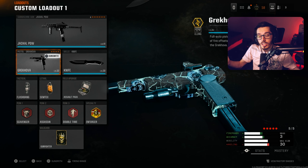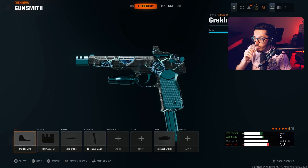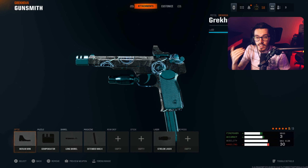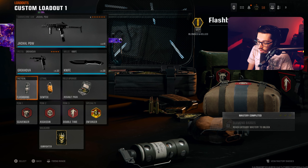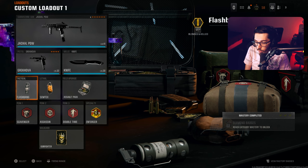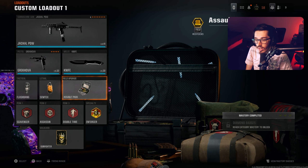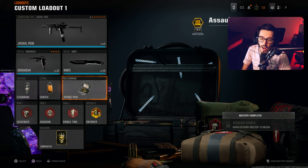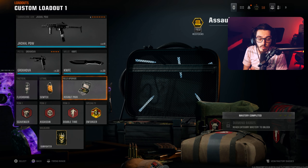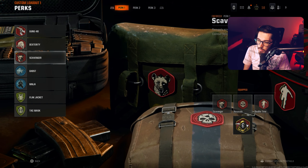For the rest of the class setup, I have a back-pocket Greko as a secondary — you can copy all the attachments on screen. I have Flashbang on; I know a lot of people like running Stim Shot, so throw it on if you prefer that. Semtex is very OP — the grenades in this game are absolute nukes. Assault Pack lets me get more ammo if I run out, which happens a lot going on streaks. This is really helpful for going for nukes.